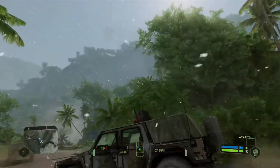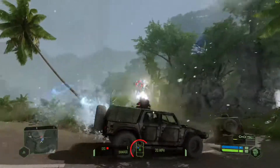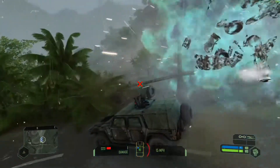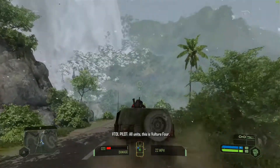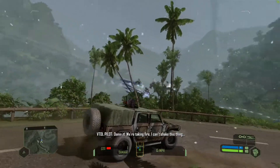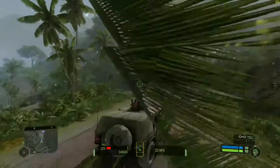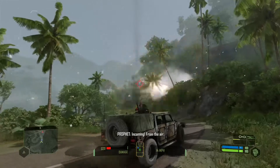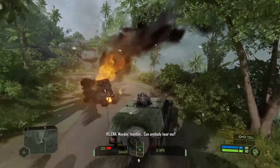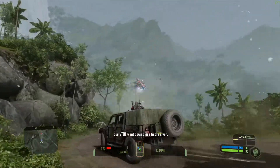There's a weird bug with the gunner position on the vehicle. You can usually fix it by switching to the driver's seat and back, but since Prophet is driving we're stuck in third person. If you ADS or start shooting it switches to that buggy camera angle, which isn't great. Hopefully they fix that in a patch. The particle effects and explosions in this game are really impressive though.